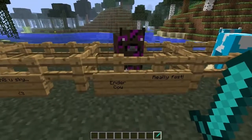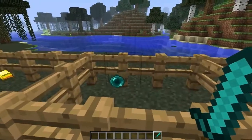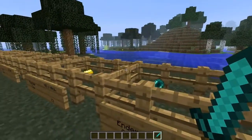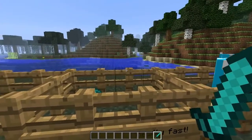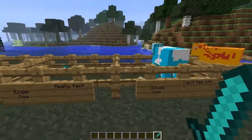Next up is the Ender Cow. The Ender Cow is apparently really fast, according to the forum. And when you kill him, he drops an Ender Pearl. I think that's pretty cool and useful — you can find some cows during the day instead of waiting for Endermen and almost dying.